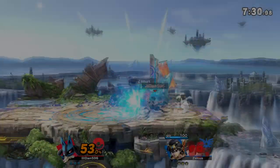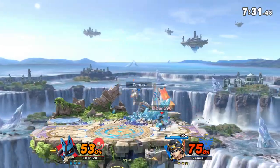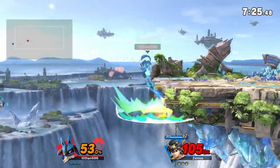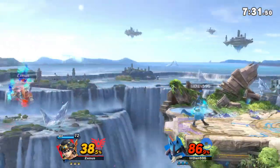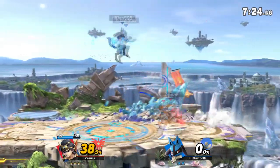Speaking of getting Hiro off stage — what should you do when he's off stage? I think the best bet is to stand near the ledge and down air him as much as you can. Hiro is completely vulnerable when he is rising from his recovery. I would not go too far low or to the edge to edgeguard him, because if his tornadoes hit you they're really weird and you can easily die or get spiked by them if you're not careful.